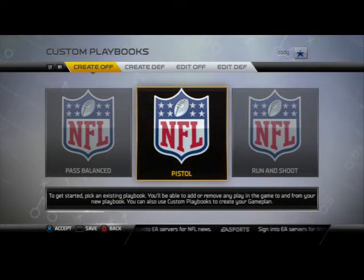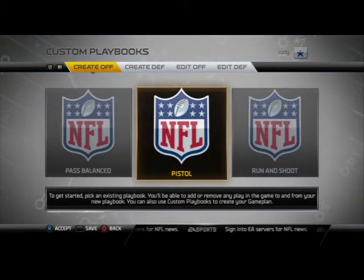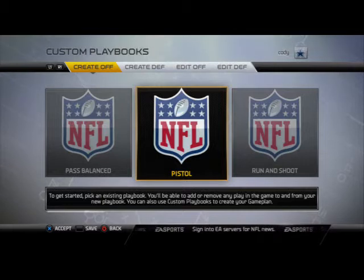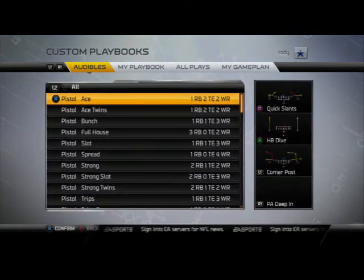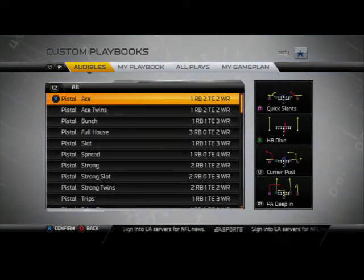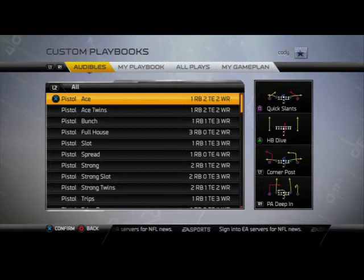Starting our Top 5 list is going to be the Pistol Playbook. This is the offensive portion — we'll have the defensive portion next week. The Pistol Playbook offers a lot of new formations we've never seen before in Madden. Every single formation is going to be a Pistol formation here.